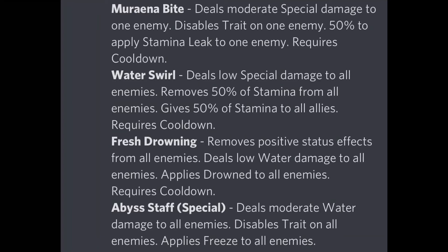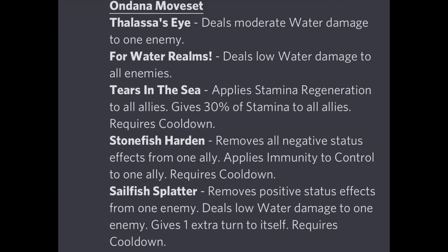The last three moves — Fresh Drowning, Water Swirl, and Moriana Bite — are a must-have on this monster. The fourth move I recommend is either Stonefish Harden or Sailfish Splatter depending on the situation. I prefer Sailfish Splatter since it removes positive status effects and works in many situations, but Stonefish Harden is also strong. If you're facing monsters with megatorn ability, evasion, or other positive effects, run Sailfish Splatter. If faster enemies might deny your attacker, run Stonefish Harden to ensure your attacker gets a chance to go.